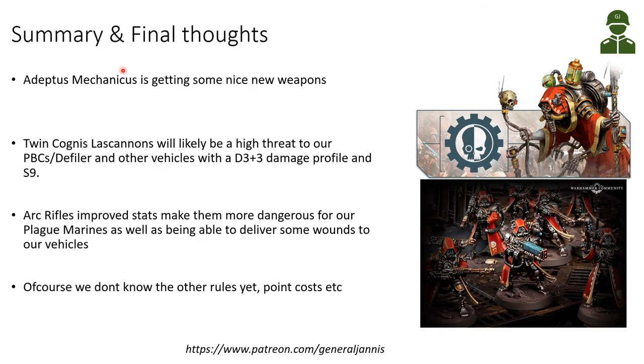Some summary and final thoughts: from this early analysis it looks like Adeptus Mechanicus is getting some nice weapons, though we don't know the other rules yet or point costs, and many times as we saw in Death Guard reveals — Games Workshop giveth and Games Workshop taketh — so things that looked impressive may not be after all. From these stats, the twin Cognis Las Cannons will likely be a high threat to our heavy vehicles like Plague Crawlers and the Defiler with their high D3+3 damage profile and Strength 9. The Arc Rifle's improved stats make them more dangerous for elite troops like Plague Marines, and they can also deliver wounds to our vehicles with their always-wounding on a 4+.